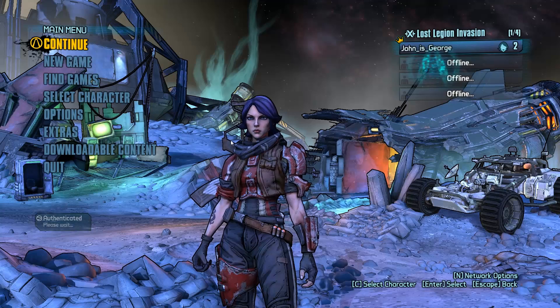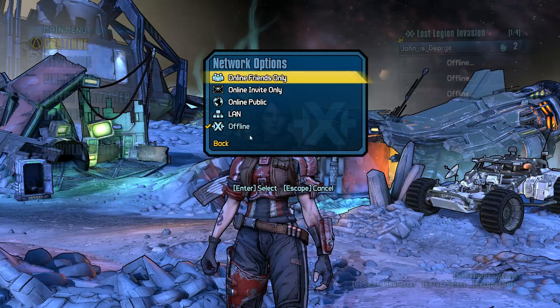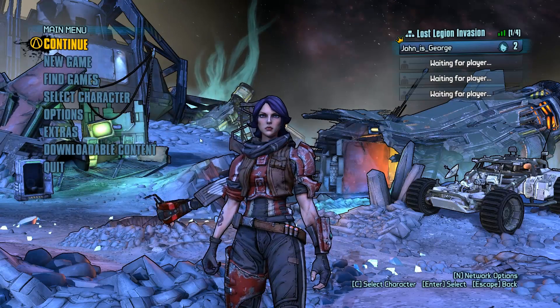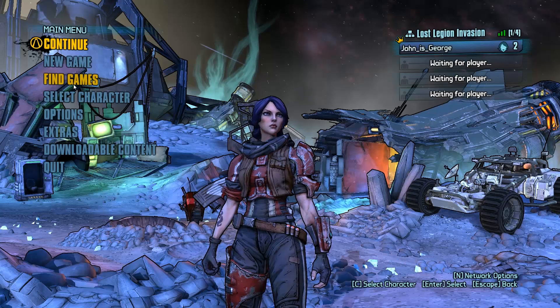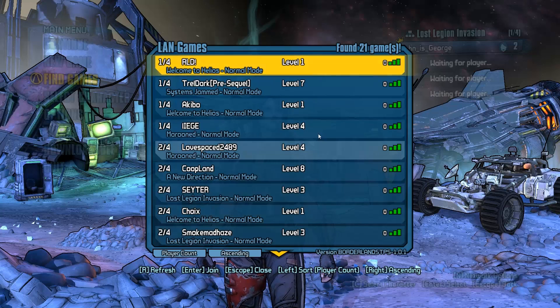So we're here at the main menu. To get started, you just press N to bring up the network options and you select the LAN mode, which is what Tungle uses to connect. Once you've done that, you just go over to Find Games if you're going to join, and it will list all the games that are currently being played in Tungle.